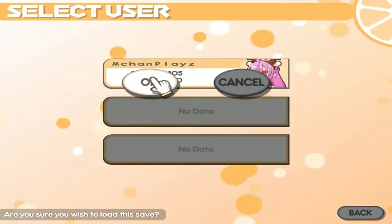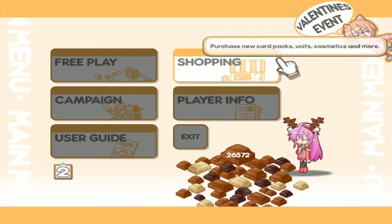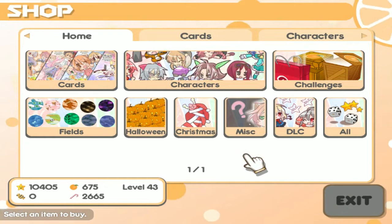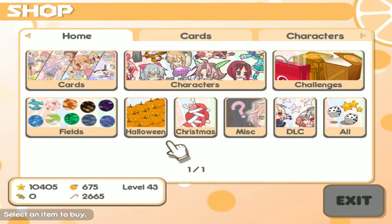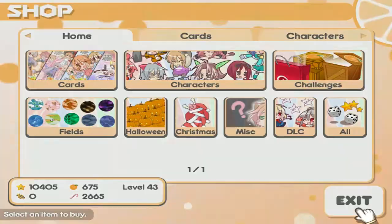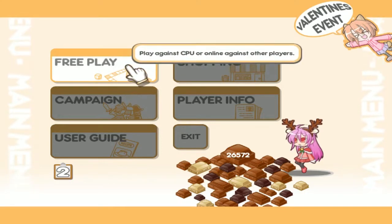I'm going to start from my save file. I already have basically most of the characters and all the boards. You can go to the shop and use the currency you earn in the game to get nice goodies — accessories, boards, characters — basically just to make the game look nicer.